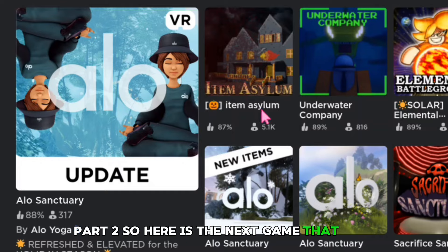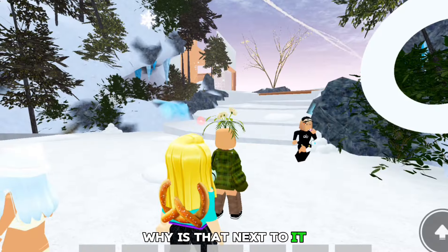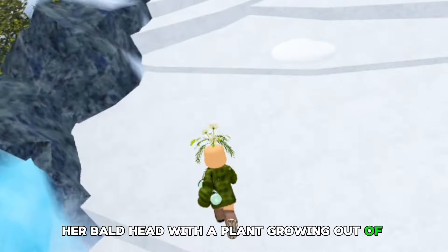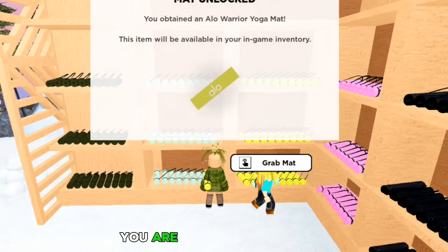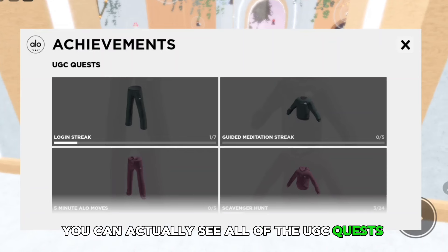So here is the next game that you want to go to. Don't go into the asylum — why is that next to it? I'm on my sister's account, by the way, so don't mind her bald head with a plant growing out of it. Once you get into the game, you're going to go over to the yoga mat place. You are going to click on Grab Mat. Looking over to the achievements, you can actually see all of the UGC quests here.